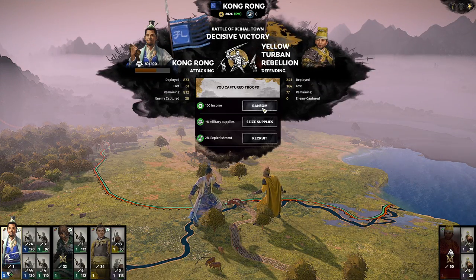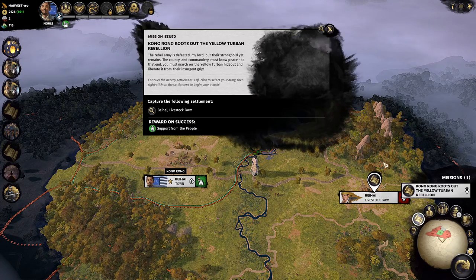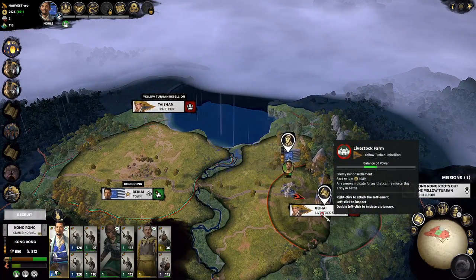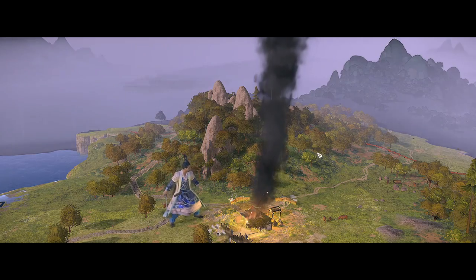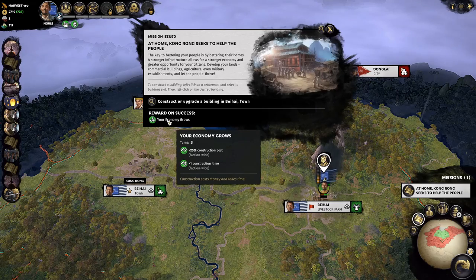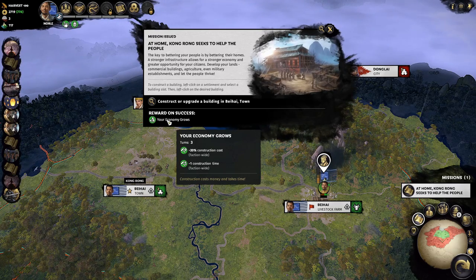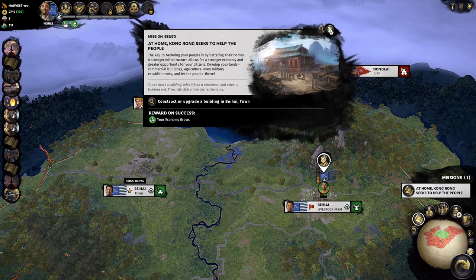Quick win — we're going to ransom the captives. Our next mission is to take the livestock farm back from the Yellow Turbans; we'll delegate that as well. That finishes our standard third mission, 'Your Economy Grows.' Sadly for Kong Rong's faction we're not going to take full advantage of this — normally I advocate rushing buildings to maximize this discount, but in Kong Rong's case he'll face a lot of early Yellow Turban threats, so we need to save money to build up a powerful army.